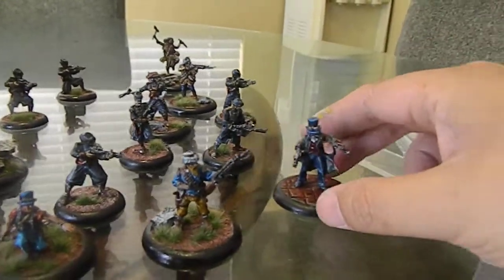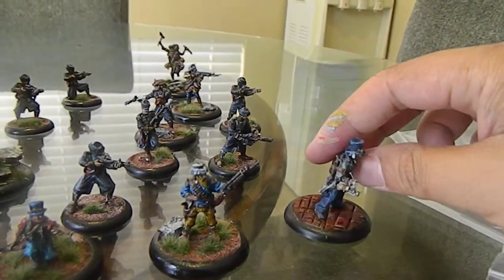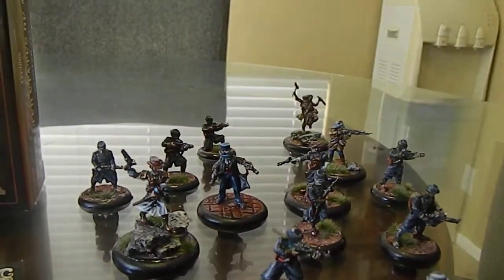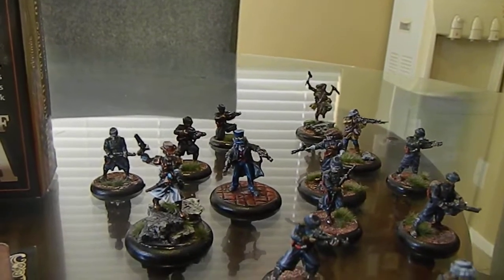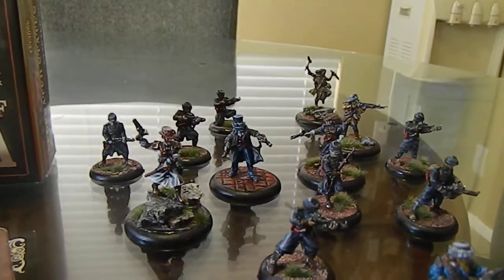First of all, you get a special character. This is Dr. Orlington, and he comes with these little Gatling guns. He's pretty cool — very steampunky. I was a big fan of Dystopian Wars, and so I'm so glad that they have a skirmish level.